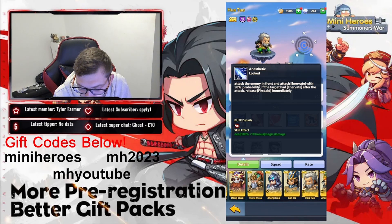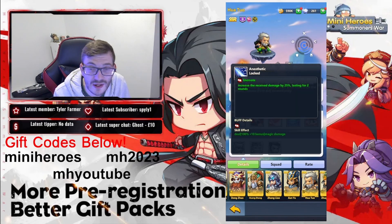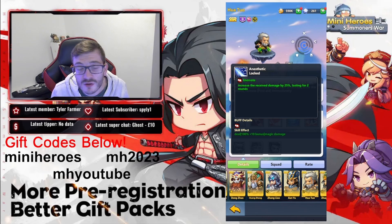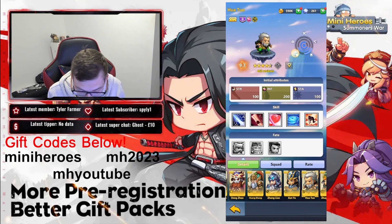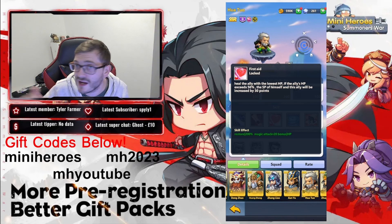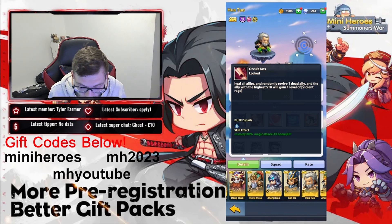Hao Tau's basic attack hits the enemy in front and attaches Innovate with 50% probability. If the target already has Innovate, it releases First Aid immediately after the attack. Innovate increases the damage received by 25%, so targeting an enemy healer with this makes them take extra damage. First Aid heals the ally with the lowest HP, and if that ally is above 50% HP, both Hao Tau and the ally gain 30 SP, speeding up their ultimate.